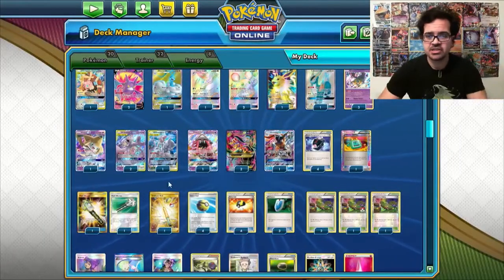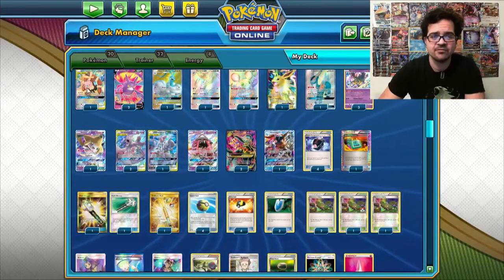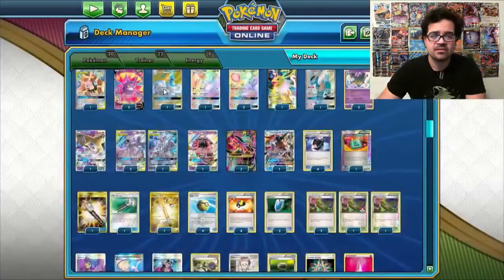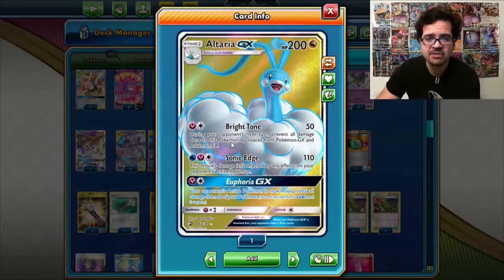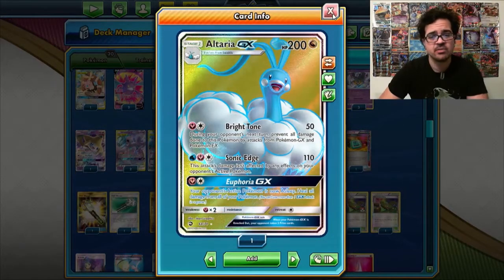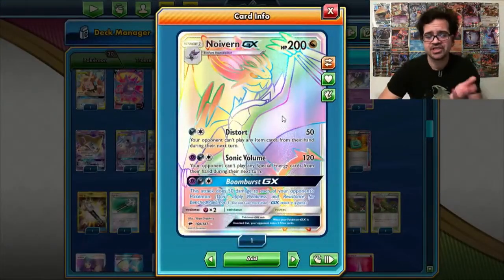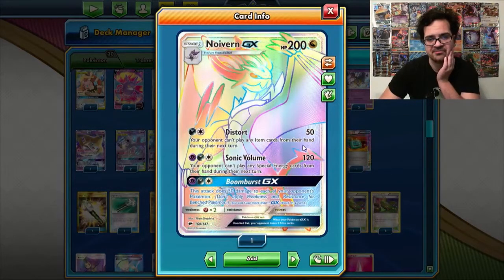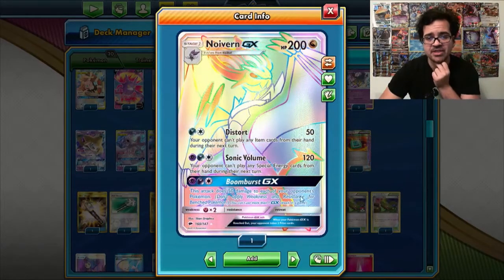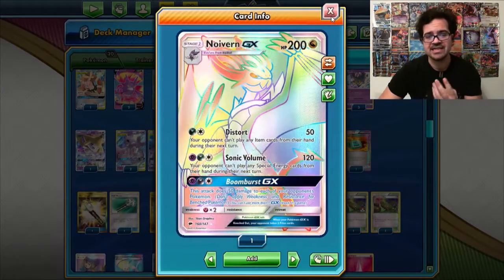So we're back with the deck list and I'm just going to describe each matchup that these attackers have access to in Expanded and why they're helpful. Mega Lopunny is primarily good against ADP and specifically Picoram. Altaria GX is good against all decks that only attack with EX and GX Pokemon — so if they don't have a non-GX, say for example if they don't play any V cards, Bright Tone is basically going to win you the game by itself. Noivern is good, as shown in the last game, against Mad Party because it stops them from playing item cards. And Sonic Volume can also stop them actually attacking — so if you take a knockout and they don't have another energy on the bench to be able to attack with, then Sonic Volume will win you that game because they only play four DCEs and two Twins usually.